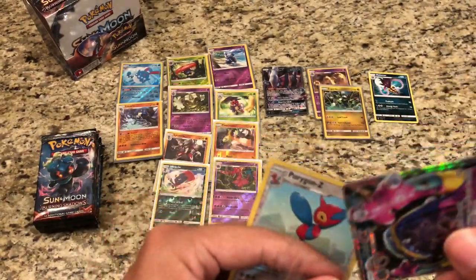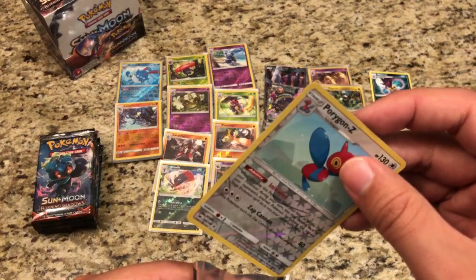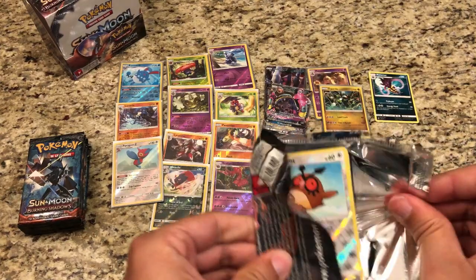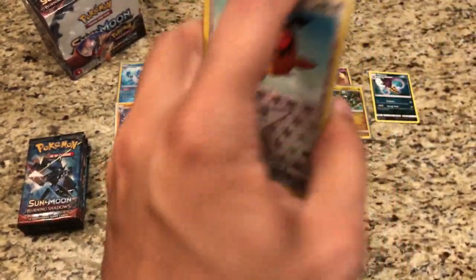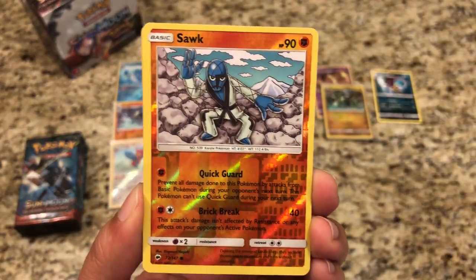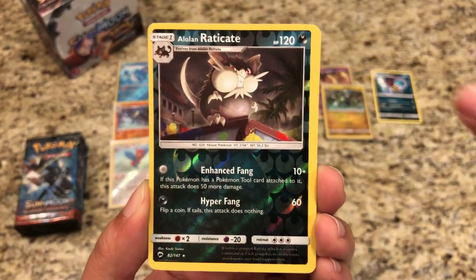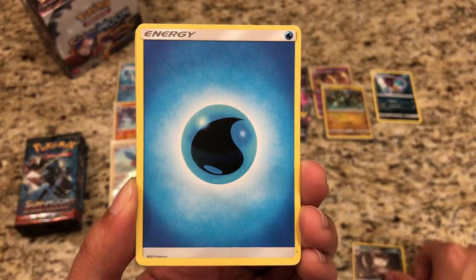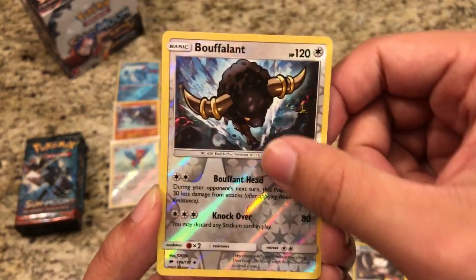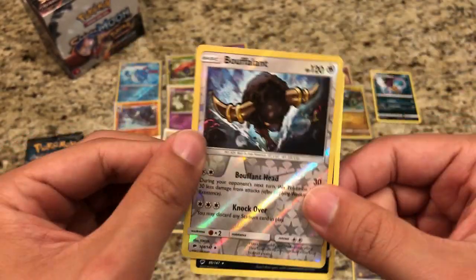That is GX number five I think in this box, and as you guys can see, plenty of Rare Reverse Holos. I'm curious if all of them have a Rare Reverse Hollow on this side. Another error pack! Reverse Hootoot, Reverse Sawk, Reverse Charmeleon — have you ever seen a booster box opening like this? Tiny Moe, Reverse Alolan Raticate is our rare. Water Energy, Bodybuilding Dumbbells, Simipore, Soul Rock, Buffalant. And our rare is a regular Rare Weavile.